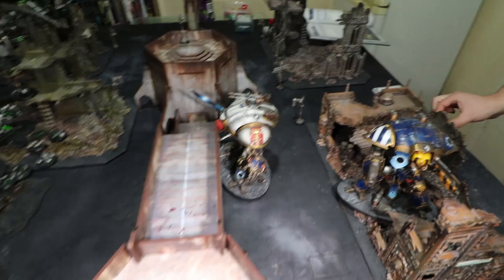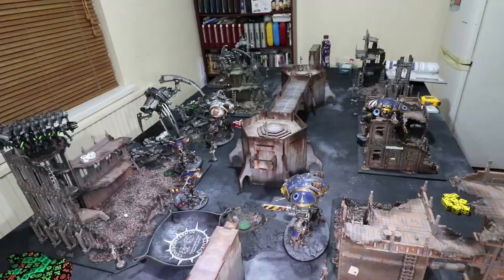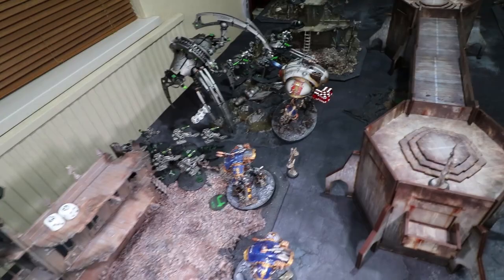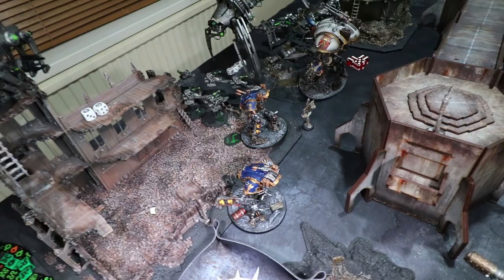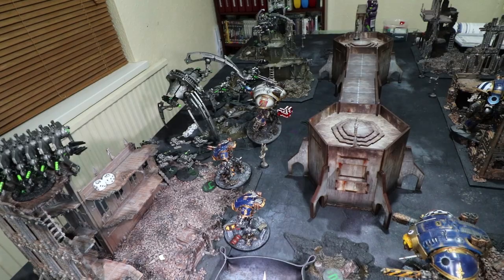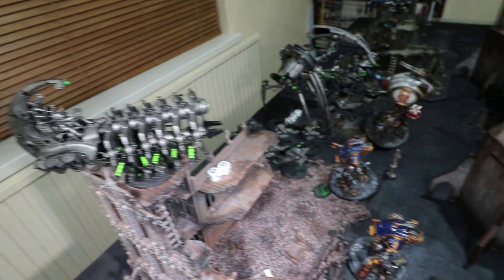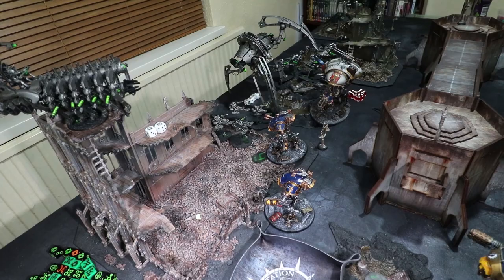An interesting turn. Moving into Imperial Knights turn two. This guy advances two inches, getting into close quarters with the Seraptic — no Scarabs in front of him this time. The two Armagers have also moved up. They have a 14-inch move which is quite quick. Using full tilt on the Lancer again so he can advance and then charge. This Knight sits back on the four-point objective.